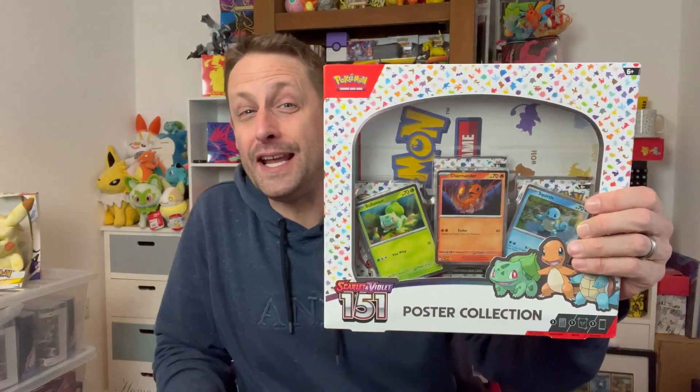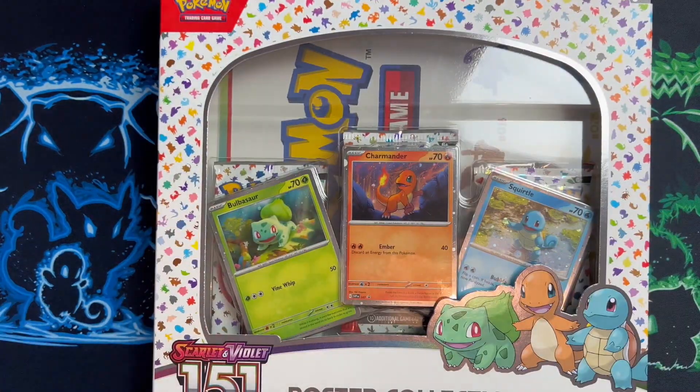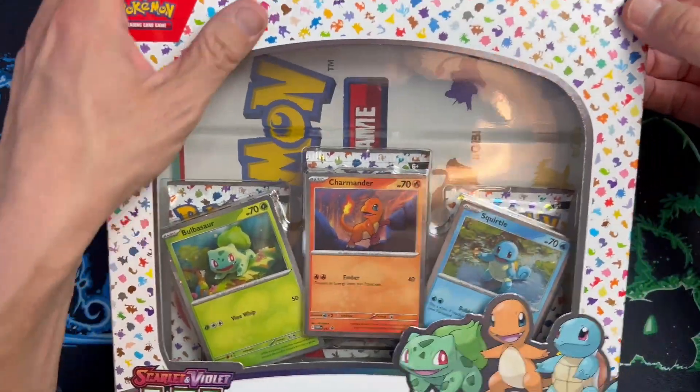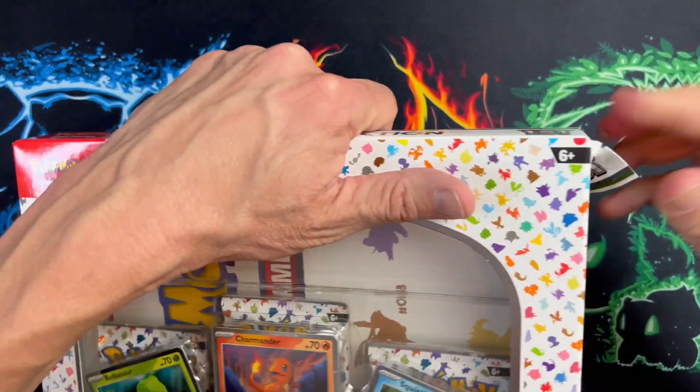Hey everybody, welcome back to another midweek mini. It's 151 again - I've got one last poster box to open. I'm aiming to pull something else. We've been very lucky - we've got a couple of Alakazams and a couple of Wartortles, Wartortle being my chase. But there's other cards in the set, right? Let's see if this holds some treasure - let's do this! We won't muck around too much, we'll just get straight into it.